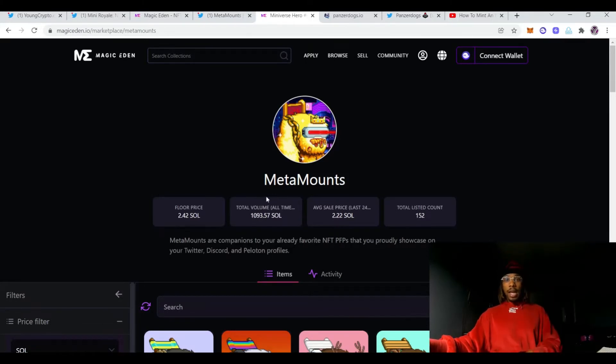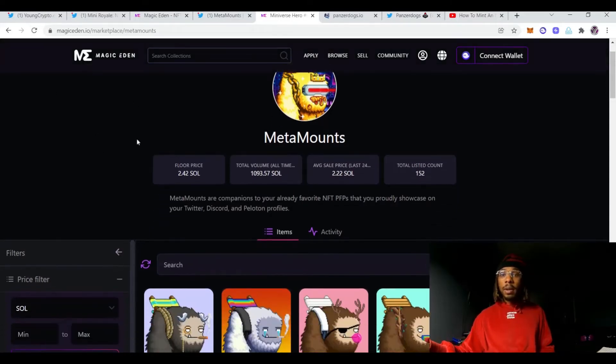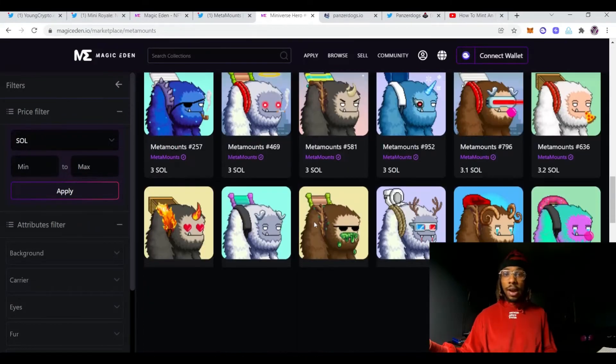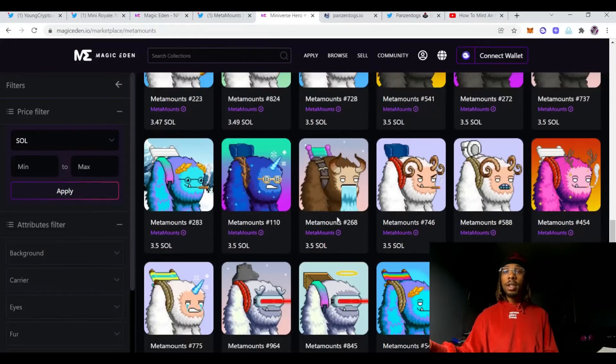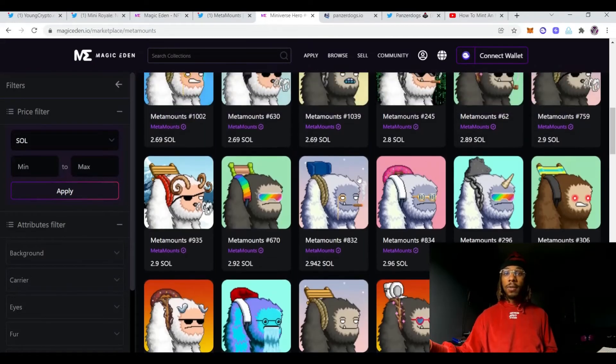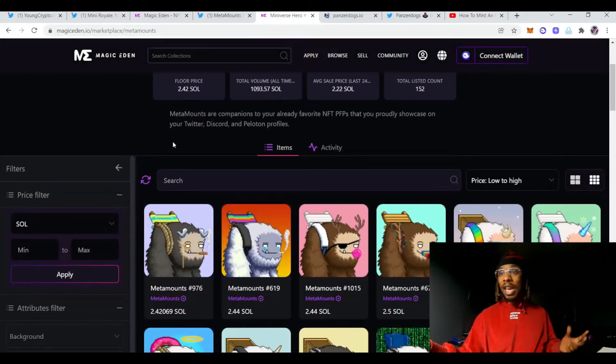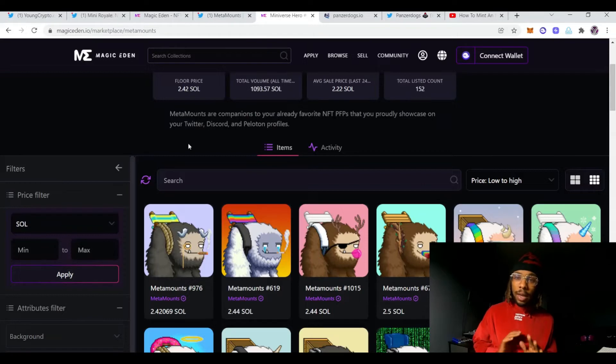I didn't buy it for the art though — I bought it for the flip. It's a big hype project. On just one exchange they had a thousand SOL of volume, and they're on two exchanges. They've probably been on the open market for like four or five hours and the floor is already 2.4 SOL. I bought mine for 2.5 so I'm happy with where I'm at. I'm definitely not here for the long run — I'm here to flip this and then get into other NFTs I actually care for. They do plan on doing some type of game, so I'm throwing it in because the volume is crazy and volume is important.